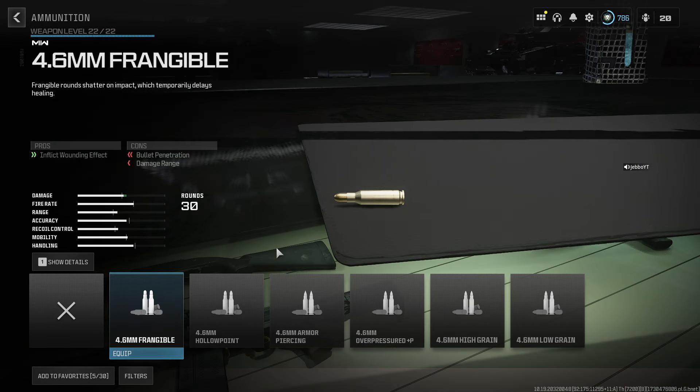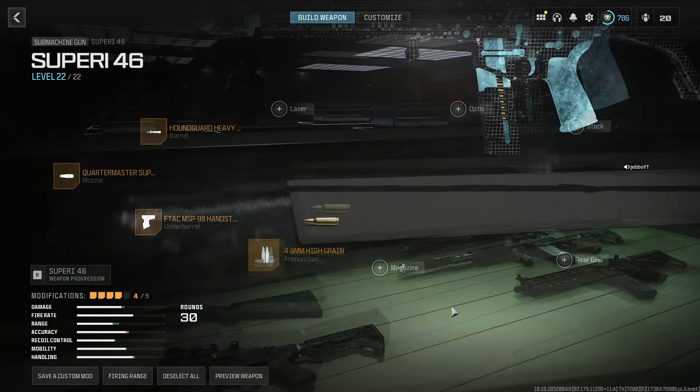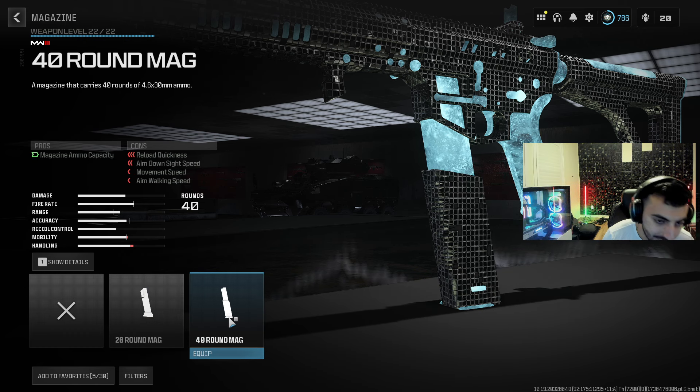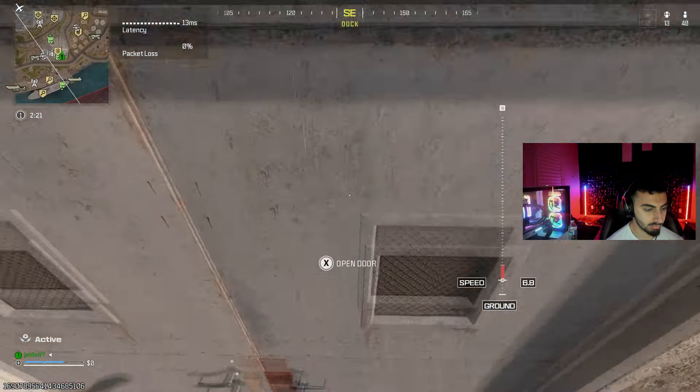For the ammunition, High Grain Rounds give you bullet velocity and damage range — extra range with the SMG, you can never go wrong. For the magazine, run the 40-round mag. I just did this whole thing without my camera on but I'm turning it on right now. Enjoy this gameplay, I love you guys — catch you in my next video, peace.